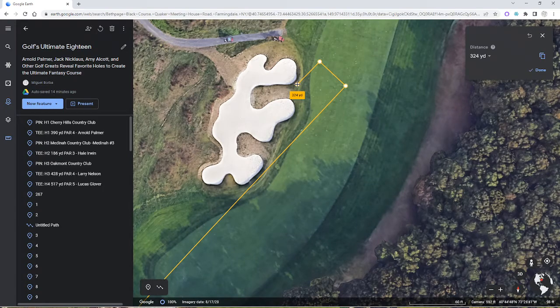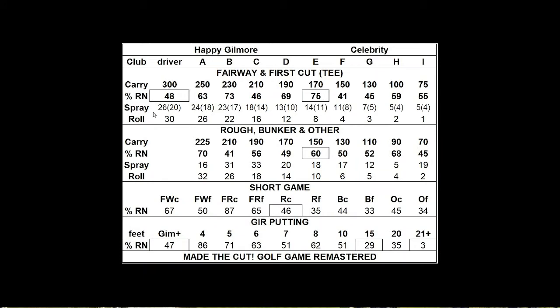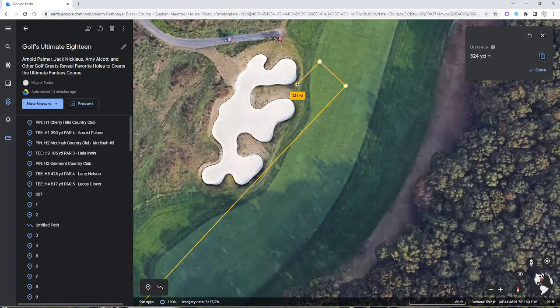Now we have to determine the roll. On Happy's driver, when he takes a driver it's going to roll 30 yards additionally after it lands. So it lands in the rough and rolls forward along the shot line 30 yards. In the rough, it costs two yards for every yard of rough on the roll. So from 324 to about 331 is about seven yards — that's 14 yards of the 30. That leaves 16 yards, putting him at 347 in the middle of the fairway.